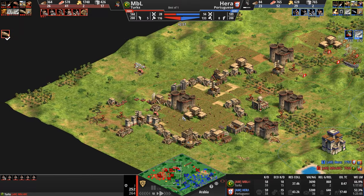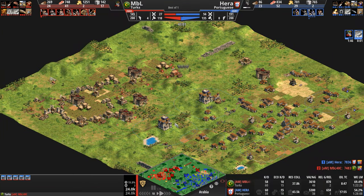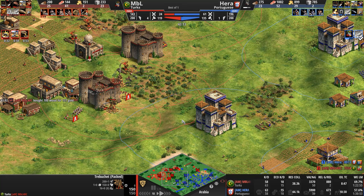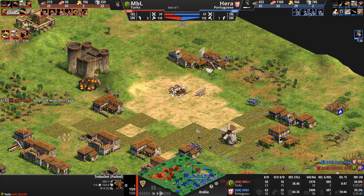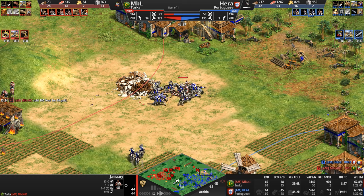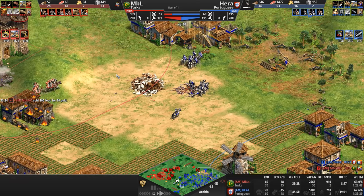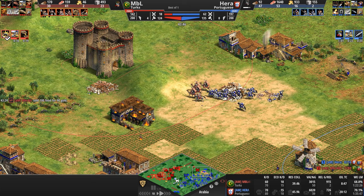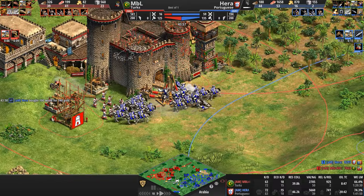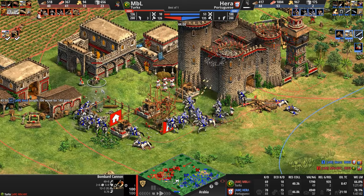His base is secure, he's got plenty of room for farming. How many castles does he have? Five castles to the two of the Portuguese as the first treb on the southern bank pops out. Hera is still a minute and a half away from imperial. These janissaries are going to be able to kill maybe two, maybe three knights. Man, their power is offset by their slow attack. There's always something in Age of Empires — I've said this before and I'll stand by it: there is no perfect unit in this game. The stronger they are, the more the developers compensate with some kind of weakness.